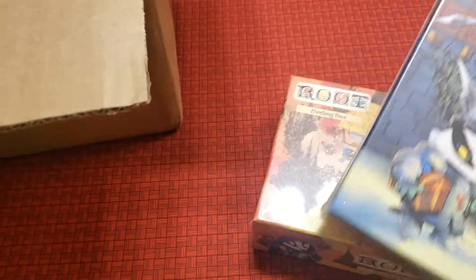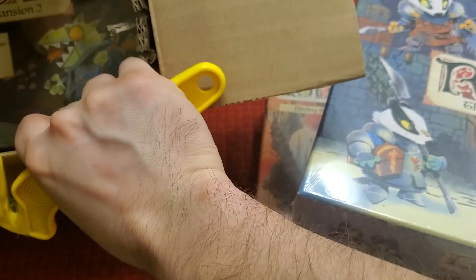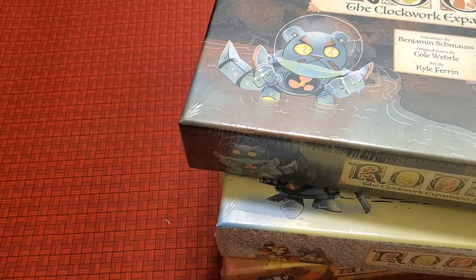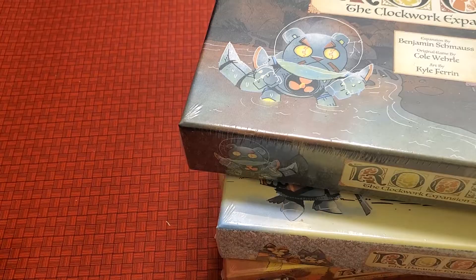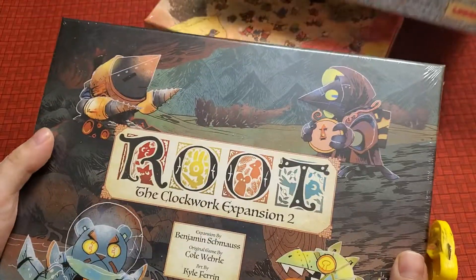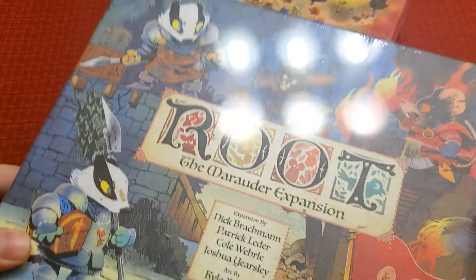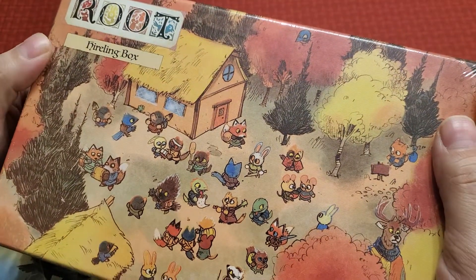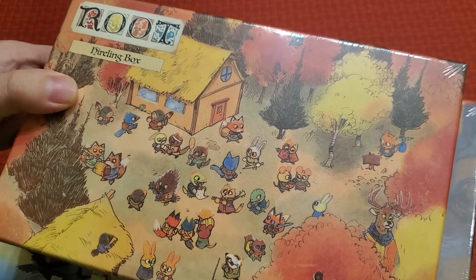Let's open it up. Here's the Marauder expansion. Here's another box, and that's all I'm getting here. So I'm just getting these three boxes: the Clockwork expansion number two, the Marauder expansion, and the Haraline box, which I thought was going to be bigger.